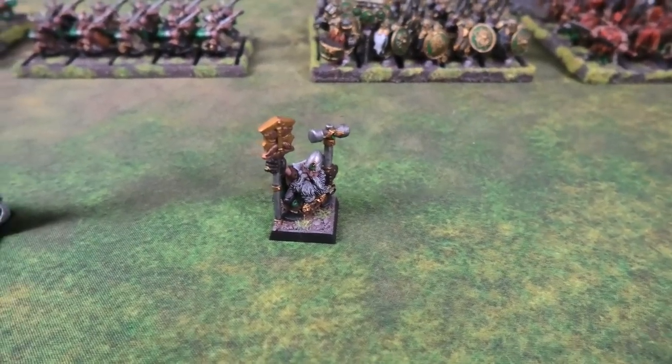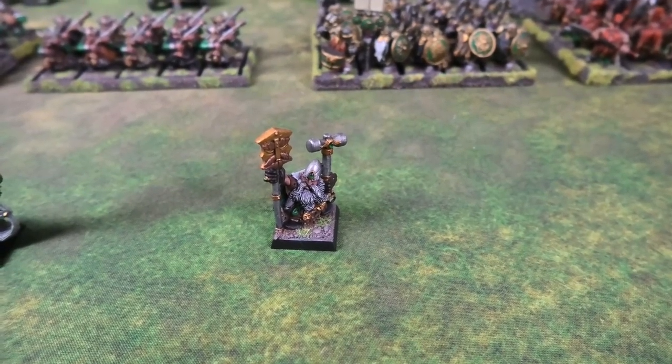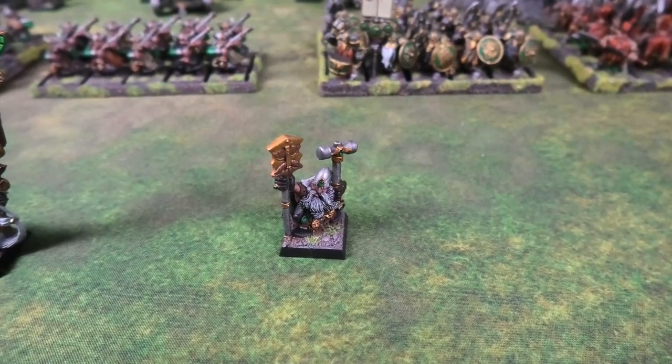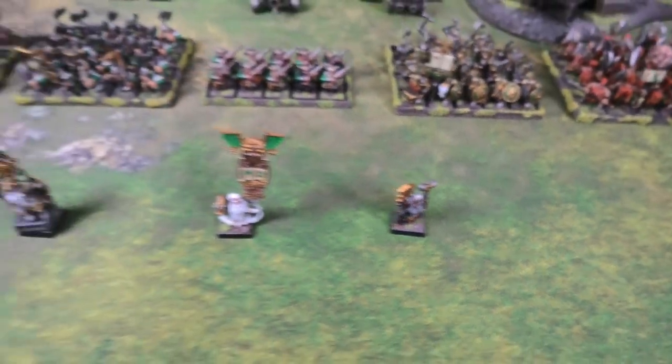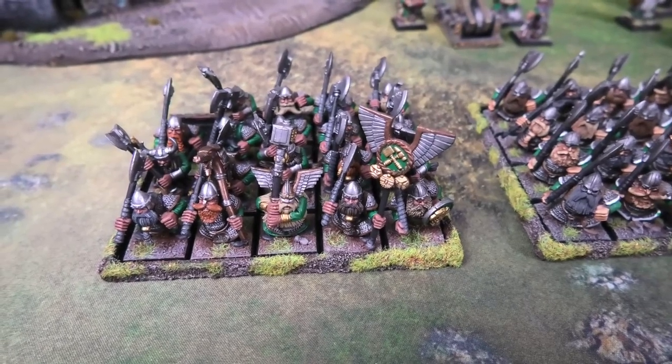Rounding out the heroes is the Runesmith, who has Gromril armor with the Rune of Stone, a great weapon, and a Rune of Spell Breaking — the dispel scroll equivalent. That's the heroes covered. Moving on to core: 19 Warriors with heavy armor, great weapons, and full command, plus another unit of 20 Warriors kitted the same way.